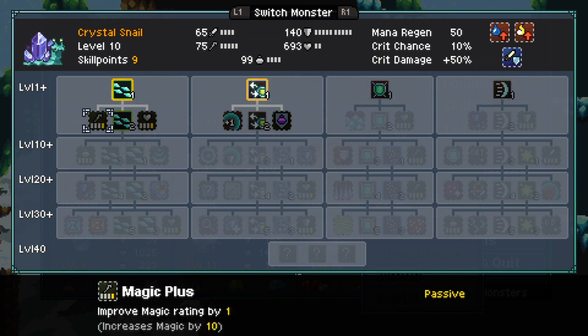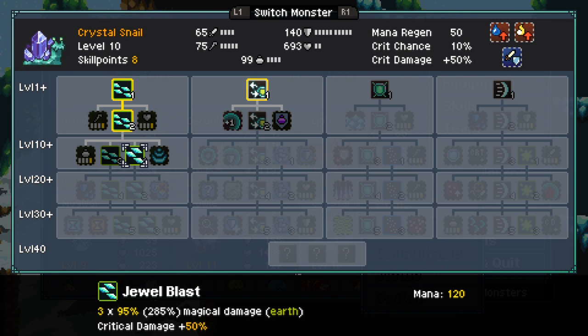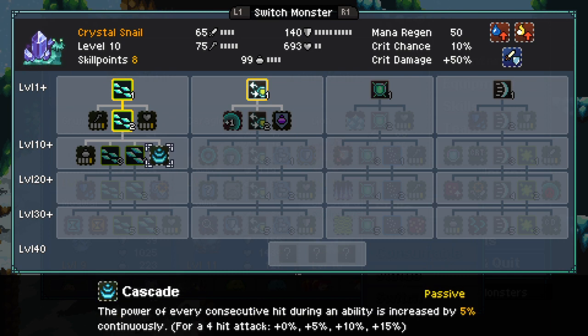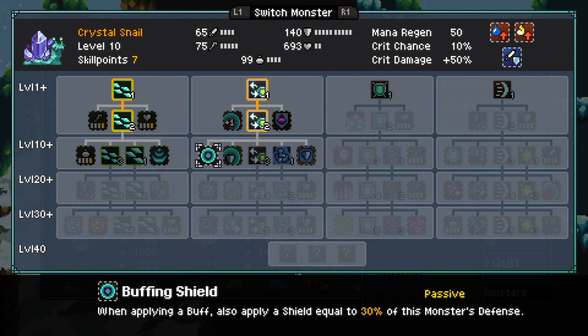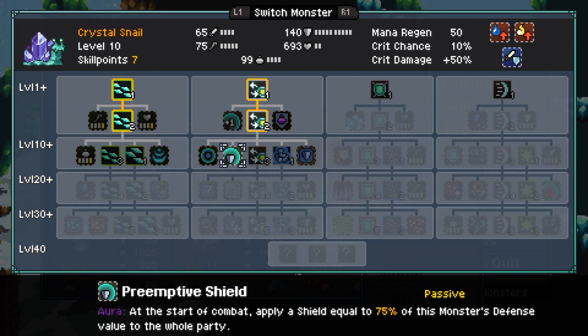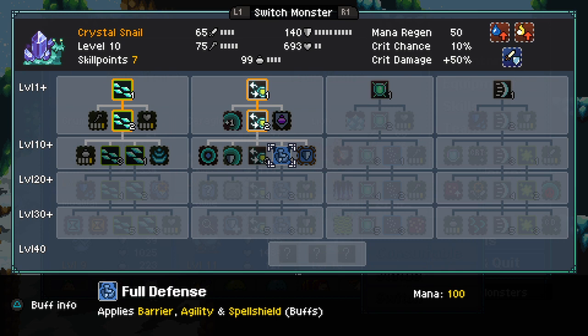Quite even better than my Yowie, but it doesn't have any healing though, so it's more defensive. If he attacked a trick, an additional hit. Yeah, look at the defense — it's insanely high. Mana. Dual Blast. Cascade — the power of every consecutive hit during mobilities increases from 5% continuously. Buffing shield: when playing a buff, also apply a shield equal to 30% of those bosses' defenses. At the start of combat, apply a shield equal to 75% of this monster's defense value to the whole party. Oh wow, this might be a little bit more better than I thought.